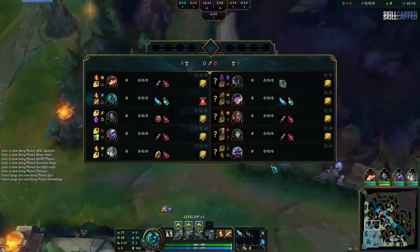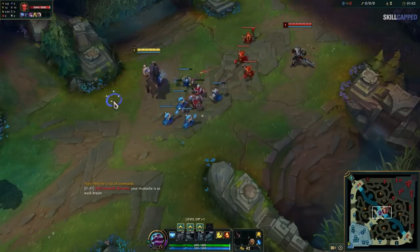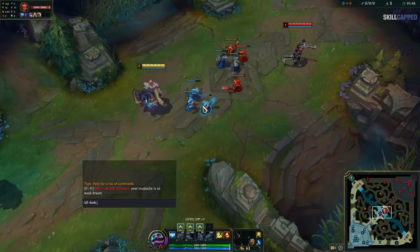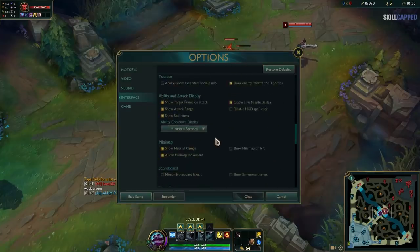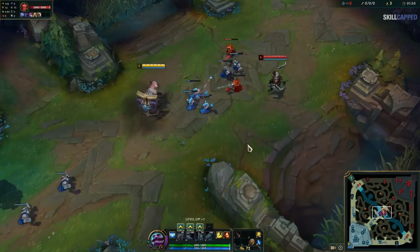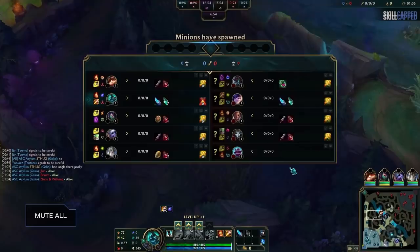And now finally, the setting we mentioned earlier that's arguably the most important of them all: muting the enemy and your teammates. There are a few levels to this to consider. First is disabling All Chat — there's no competitive advantage to reading what your opponents type, so disabling it in settings is a good idea to prevent any possible mental advantage your opponent could gain by trying to tilt you. You can also use the Full Mute All command to get rid of all chat functions in the game.